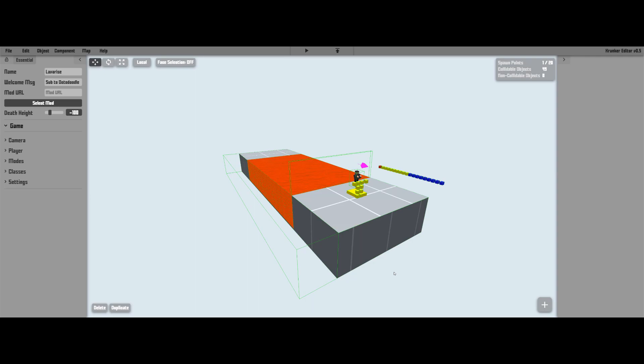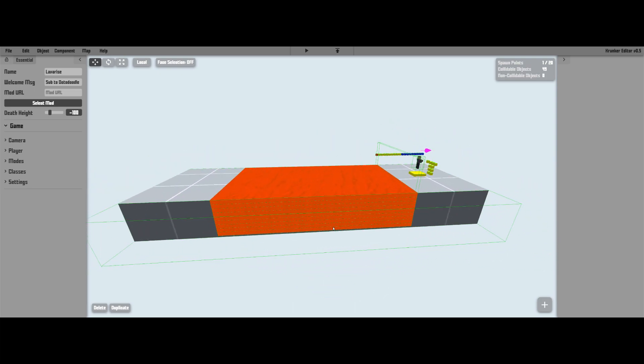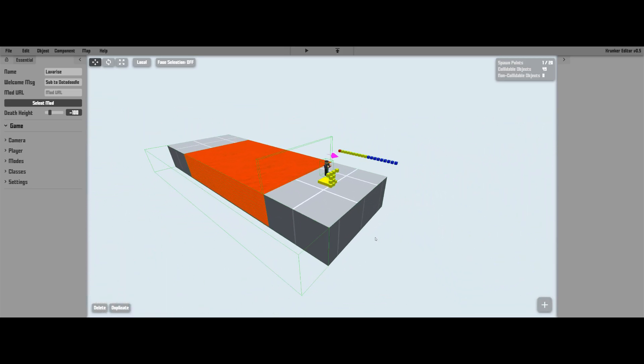Hey guys, my name is Octodoodle and welcome to Krunker Trigger Circuitry Episode 3. In this episode we're going to be going over the highly requested topic of living lava for use in parkour maps and wherever you want. Let's get this started by taking a look at how this goes.